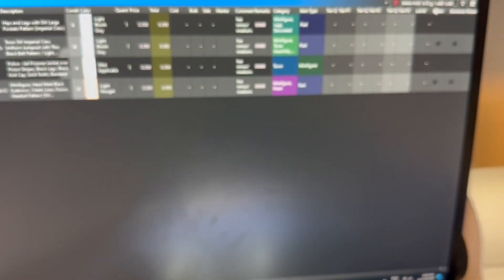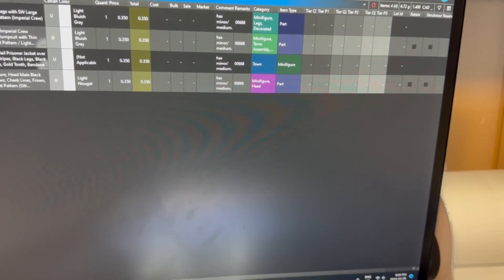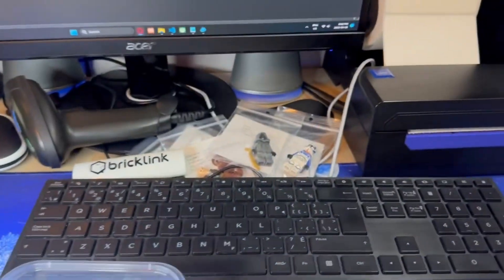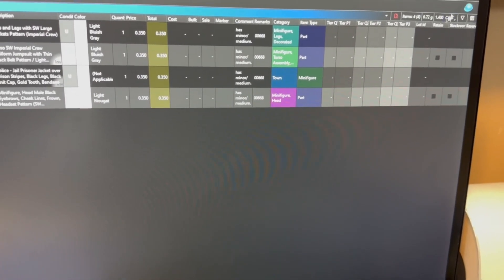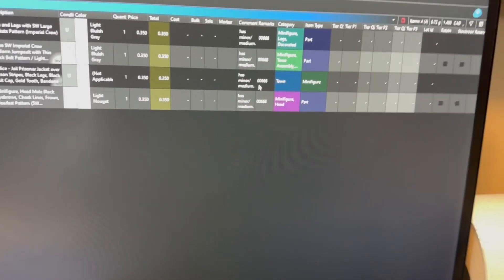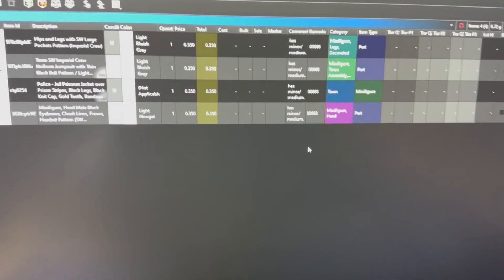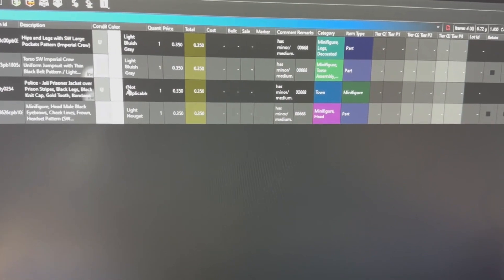With BrickStore, I can see the total value up here. I was just putting some parts in for testing, so I can see more of the value of how much I get listed. I see videos of people who use it and can see the values of how much they list to track progress. When you list directly to BrickLink, you can't really see that. It took me until today to actually figure out how to list with BrickStore.